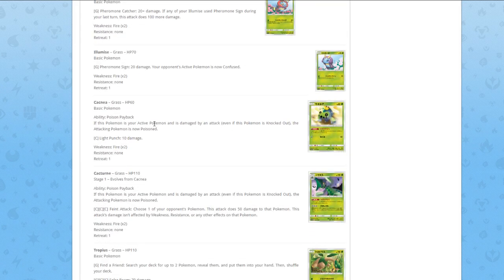Next up, Cacnea. Ability Poison Payback — if this Pokémon is your active Pokémon and is damaged by an attack, even if it's knocked out, the attacking Pokémon is now poisoned. And Light Punch for 10 damage. The wording should just be that this Pokémon is knocked out anyways because it has 60 HP — this ability won't really come into effect.